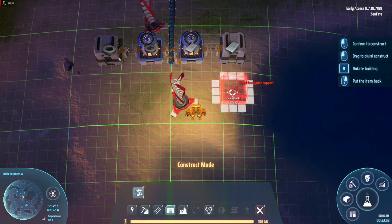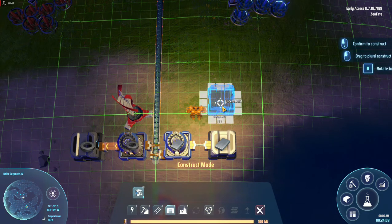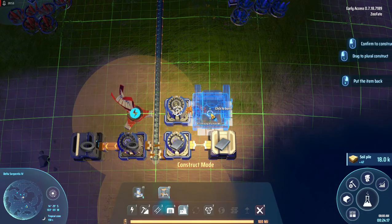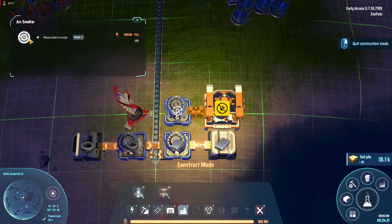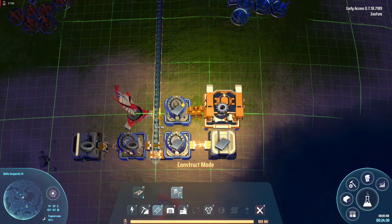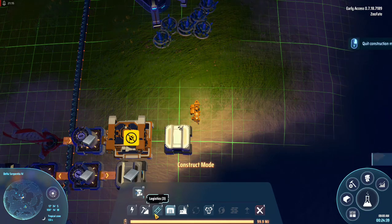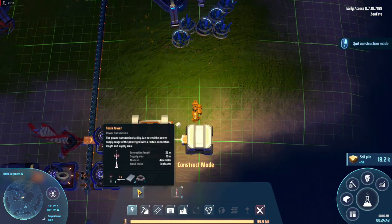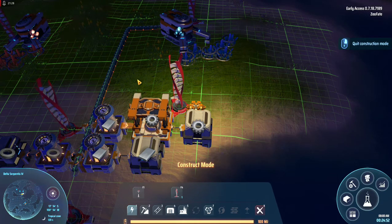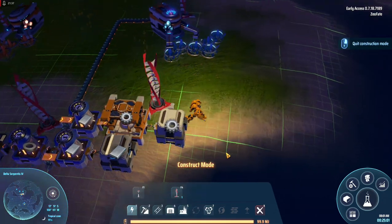Let's get another storage unit — put that there. Let's get one furnace in place. Here we can make the iron plates, and then you're going to make gears. Give you your own power. Then your iron plates and iron gears are going to get us that.